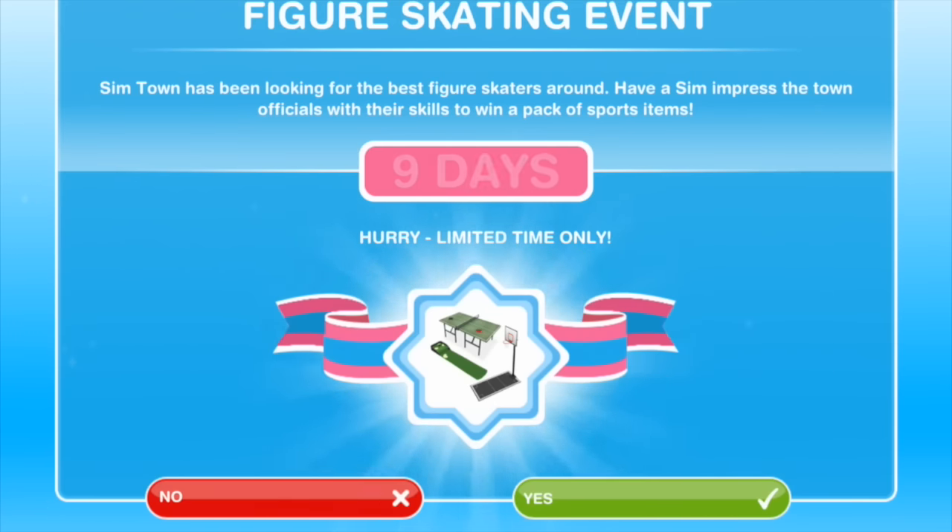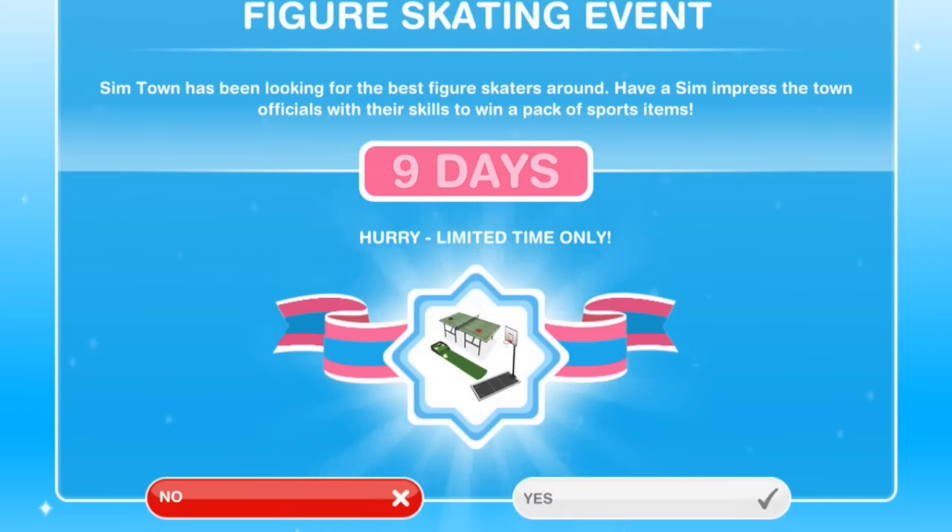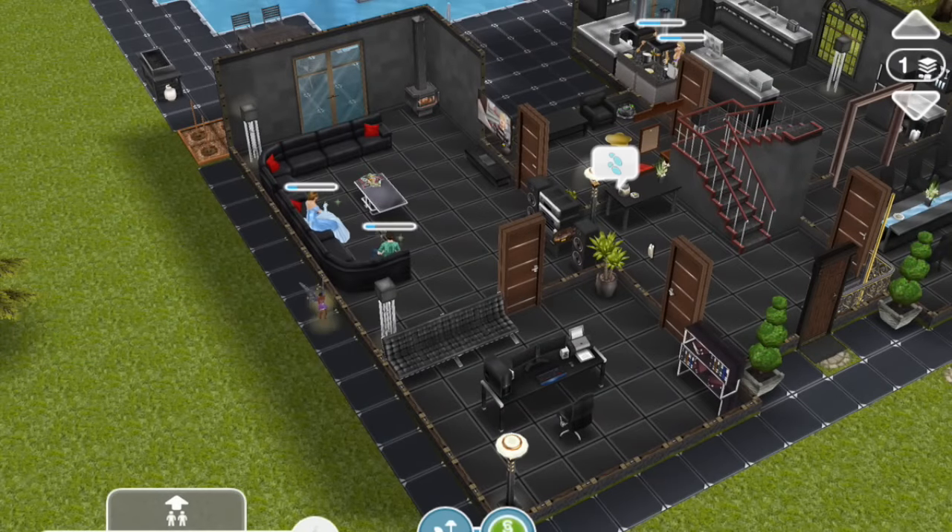The caption here reads: SimTown has been looking for the best figure skaters around. Have a sim impress the town officials with their skills to win a pack of sports items. Clicking yes will reset your figure skating hobby.